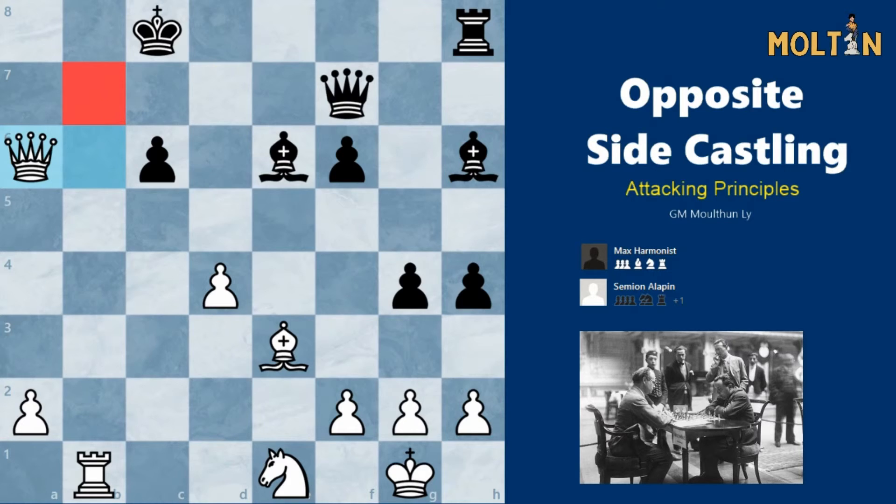In summary of opposite side castling positions: the positions will be a race for whoever can open up the enemy king the quickest and develop an attack. We want to be very careful when we push pawns in front of our king because it makes it a lot easier for our opponent to open lines. We also want to make sure that we're the fastest side so our pawns are far more advanced and our pieces are in the attack. Keep an eye out for open files and open diagonals which might already give you a head start when going for an attack. I'm sure you'll have lots of fun playing this sort of plan and you'll get some really interesting positions from this. I hope you enjoyed this video and I will catch you next time!